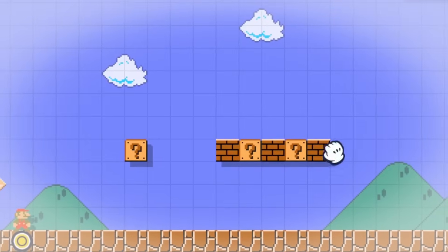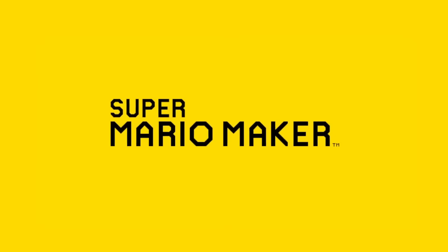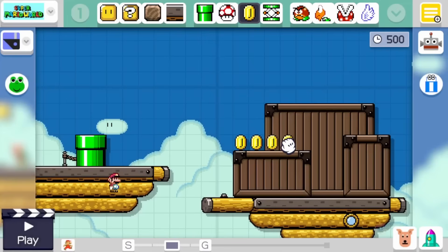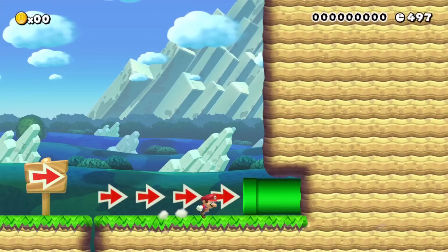An official Mario level editor was something Mario fans had been dreaming of for years, and in 2015, we got it — Super Mario Maker. For many of us, Nintendo finally allowing us to build our own Mario levels and make things you'd never seen in a mainline game was truly a dream come true.